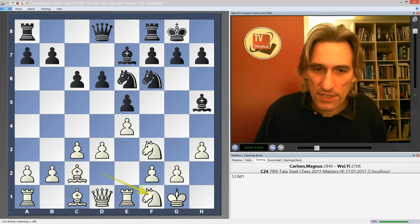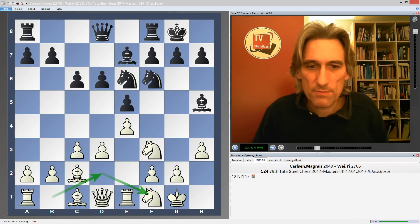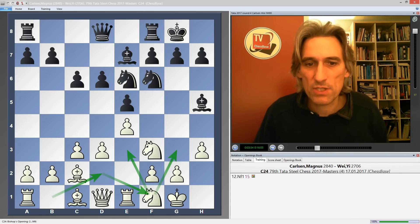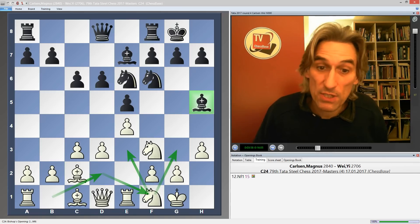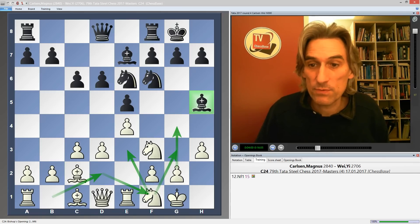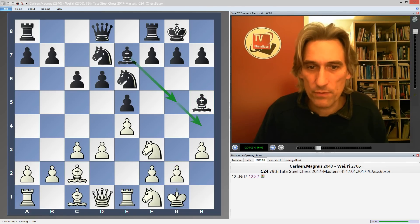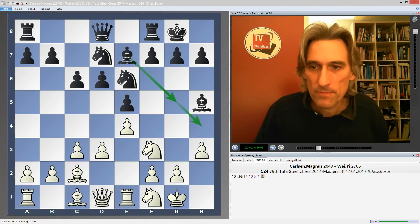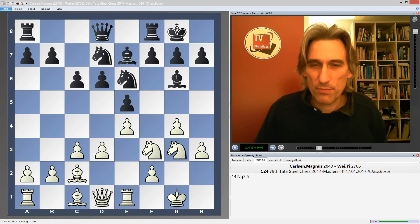And only then knight f1 — this absolutely typical manoeuvre of the knight. Sometimes it'll go to e3, sometimes to g3. White is trying to chase down this bishop — sometimes knight g3, sometimes g4. So knight d7, which allows this bishop to have influence over these squares. And now Magnus went for g4, and the knight backed up the g-pawn with knight g3, looking at the f5 square.